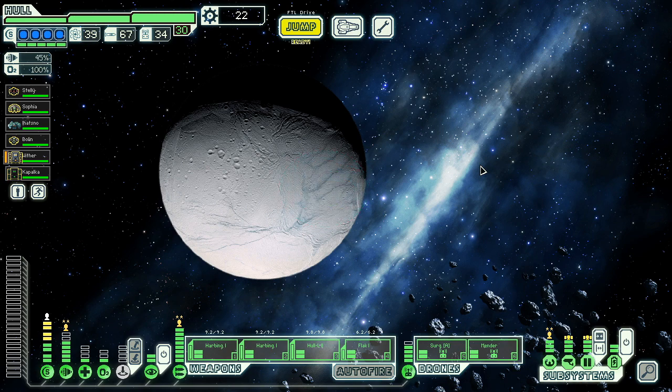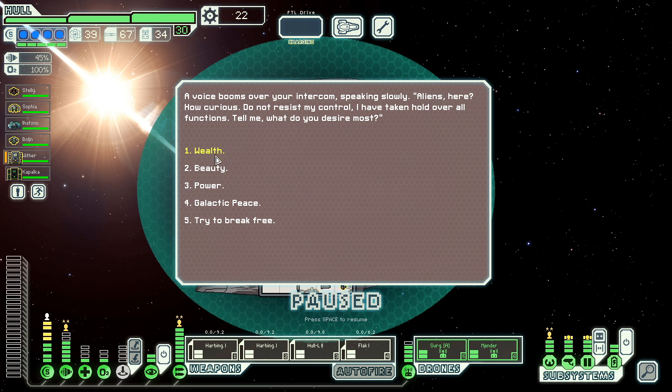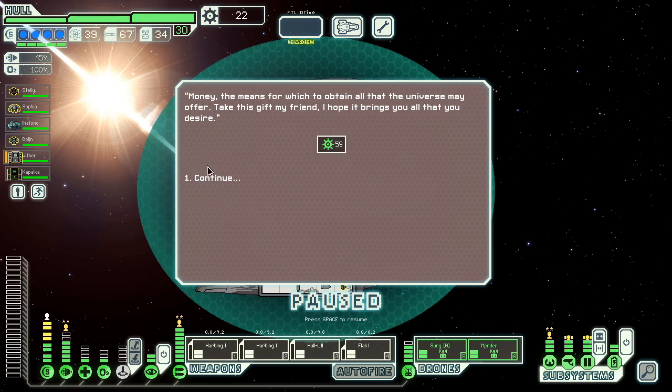Let's max that out, get more power, and I think we're pretty well prepared. What do I want most — wealth, beauty, power, galactic peace? Yeah, wealth. Wait, is this a battery upgrade? What is power? Fine, we'll search that up. This is a stun bomb which I don't want to use without a large boarding group. He just upgraded my reactor by two but it's already maxed, so I'll just take the wealth — 59 bucks, good enough.